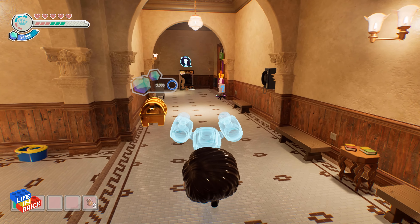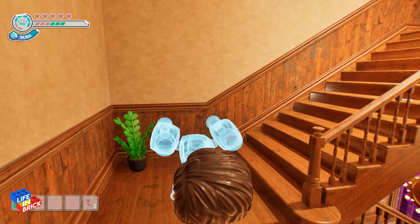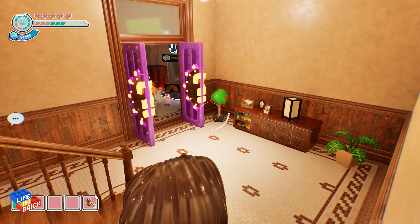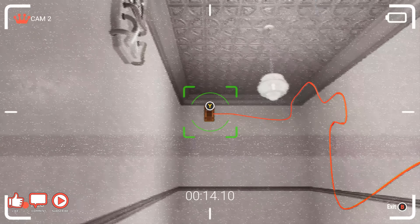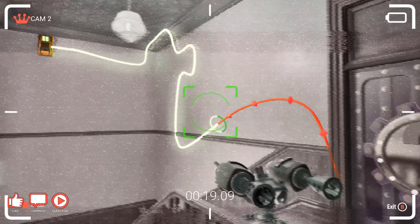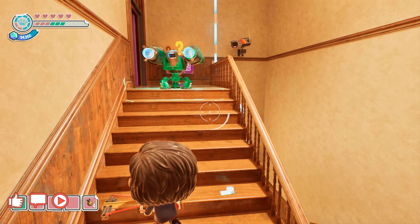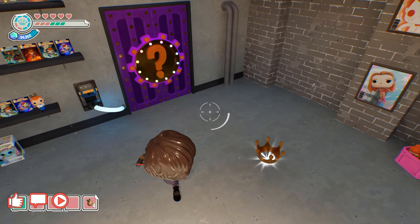Head back to the cameo door, and this time through the cameo door. At the top of the stairs, park the turret somewhere where it can shoot that target — that'll power up the security monitors down here. Then do this really weird wire without breaking it. Head back up the stairs, through the door, and there's your crown. And that's how you unlock Invincible.